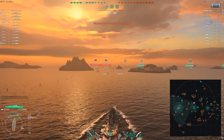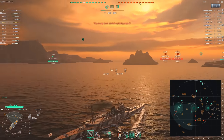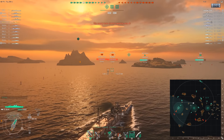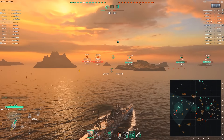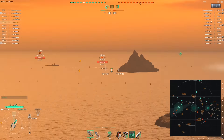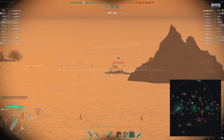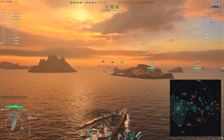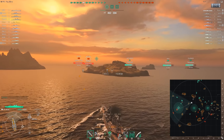The Mogami gets there just as the Hatsuharu successfully captures A. He is preventing us from benefiting from the tick, but now he has to go through the whole process of recapturing it. The Hatsuharu is escaping — he would not like to die to a Mogami. This is pre-Mogami nerfs, so it's very deadly. It has fast turret traverse and great range. The Mogami can perform just about anything you name.